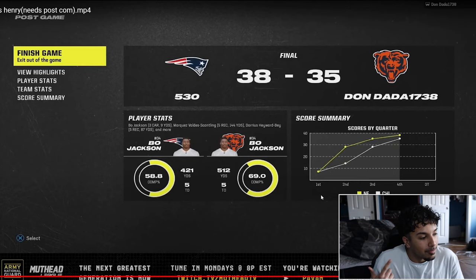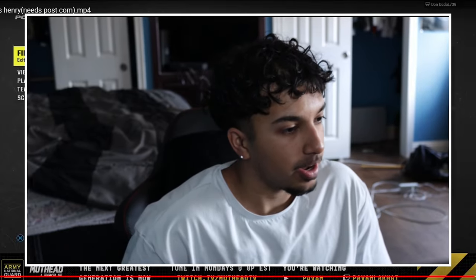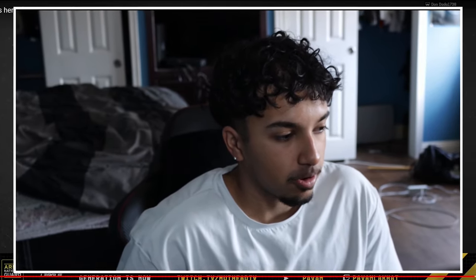I barely escaped by the nails on my fingers versus Henry in this crazy game. GGs in the chat to my boy. You can see the final stat line — he had 500 yards, nothing new, he just puts up yards like nothing. I had 400 yards and I felt like I played a pretty good game three quarters — that fourth quarter my brain kind of went do-do. Nonetheless we got the win. GGs in the chat — I liked watching this back, seeing what I did right and wrong. Got a lot to work with, and I'll catch you guys in the next Mudhead League episode.